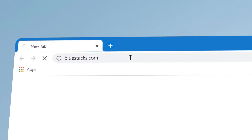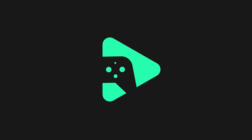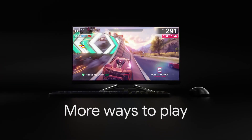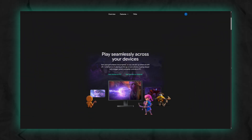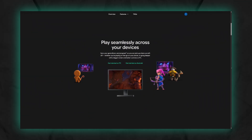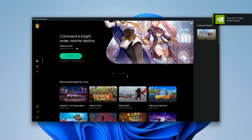If you've been using emulators to play Android games on your PC, it's time to stop, because Google has finally released the stable build of Google Play Games for Windows. When it first launched back in 2022, it was only in beta and honestly pretty limited. But now it's officially out, and the library has grown massively to over 200,000 titles.